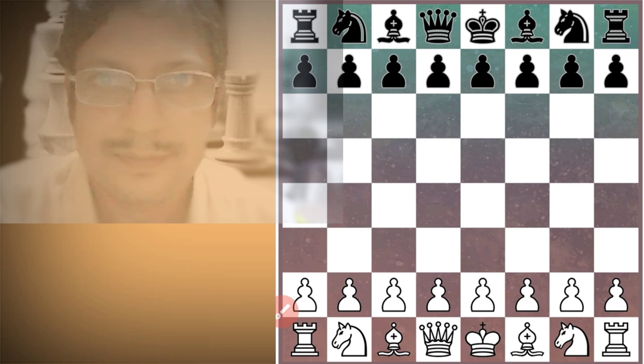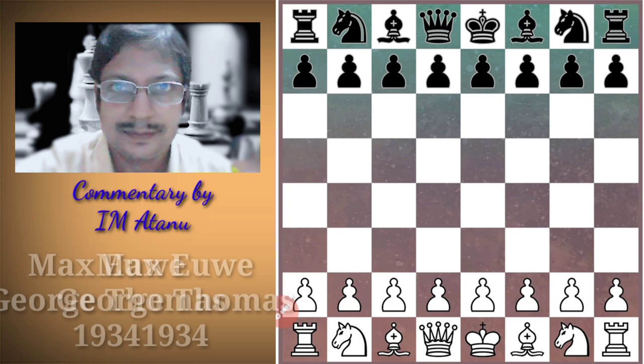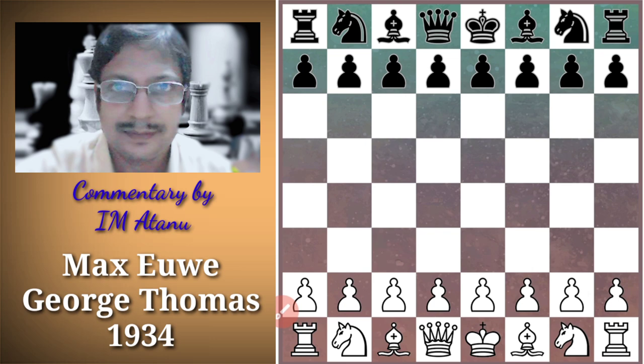Hello everybody, welcome to Life is Chess. In today's episode I am going to present a game between Max Euwe, the 5th world champion from the Netherlands, and George Thomas of England, which was played in the year 1934 — just one year before Max Euwe surprisingly defeated Alexander Alekhine to become world champion.